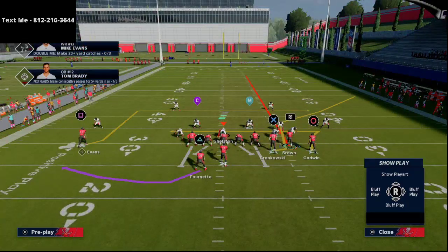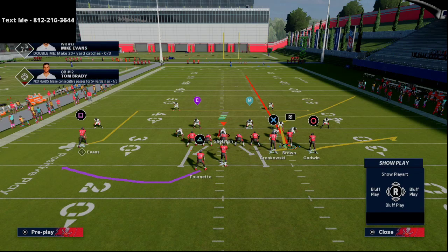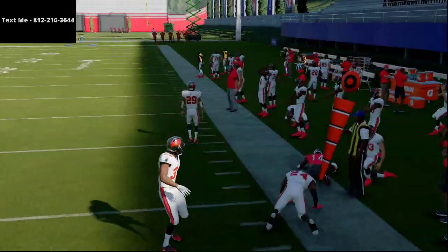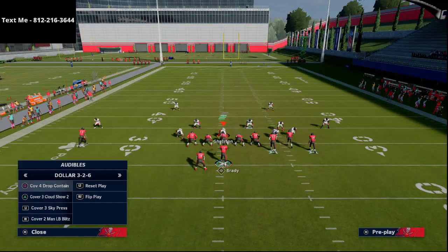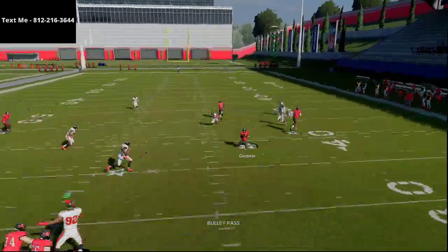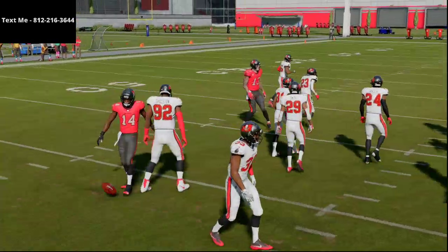There's a lot you can do with this play as well. For example, if I wanted to take Godwin and put him on a basic flat route, I now essentially have a flood concept to the right side of the field. Godwin's route I really like against man-to-man coverage as well — really any coverage. That smash return route gets underneath most zones and is very effective.